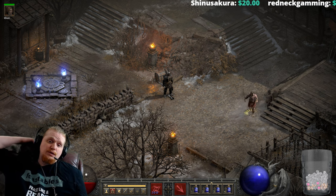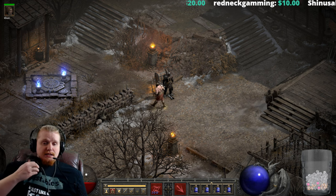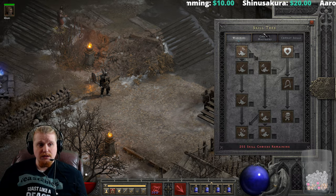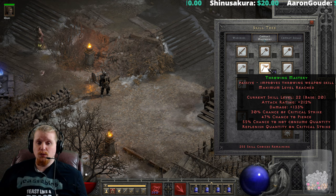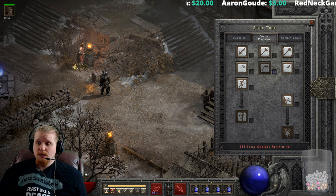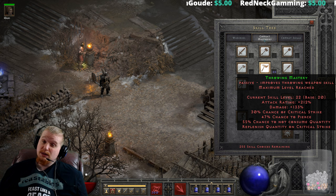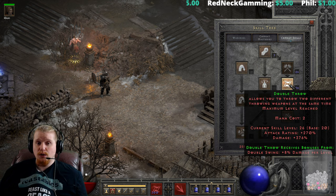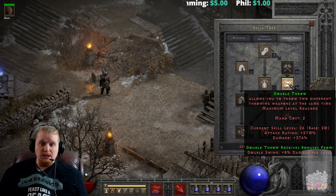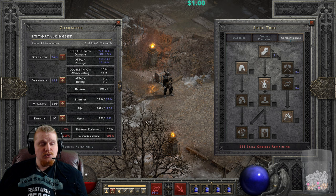Hello guys and gals, welcome to another episode of Skills and Abilities. Today we're going to be looking at the companion skill to Throwing Mastery. I've already covered Throwing Mastery on my channel, so this video is not about Throwing Mastery itself but about Double Throw, which allows you to throw your weapons at increased damage as well as give you some attack rating.